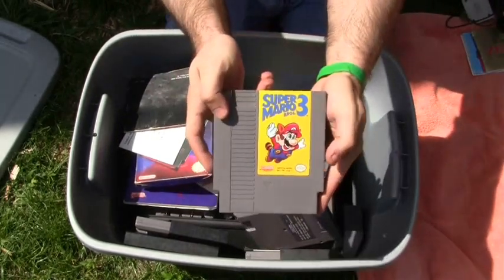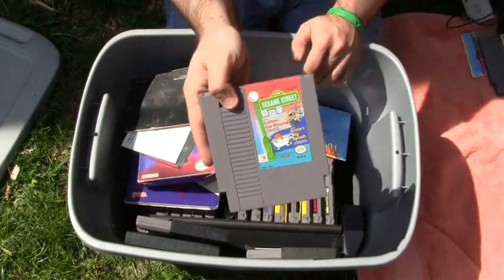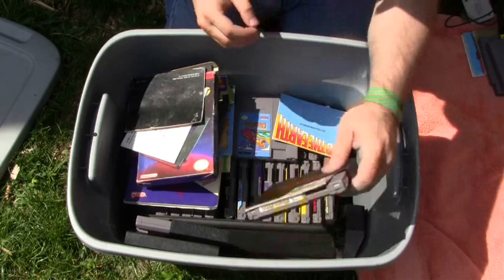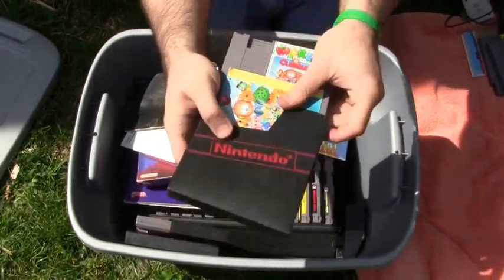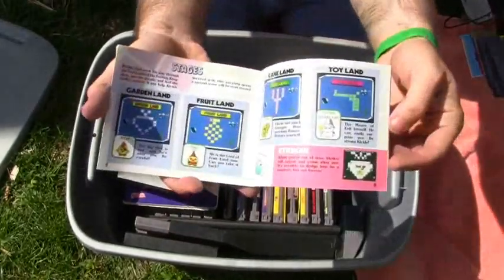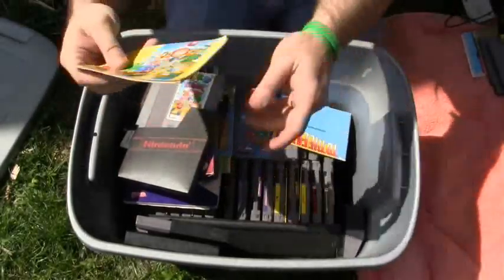We got Super Mario Brothers 3 — cool game. Sesame Street ABC. We got Kickle Cubicle for the NES with the instructions — this is a great game, guys. If you guys have never played this game, check it out, fantastic game.